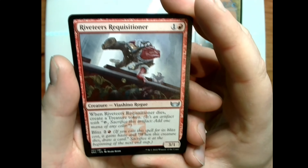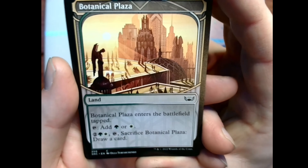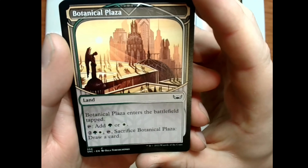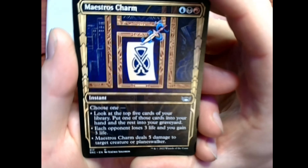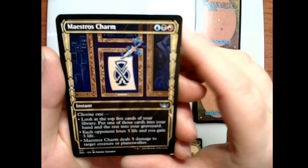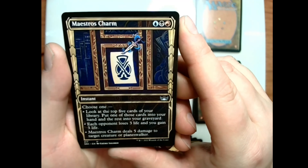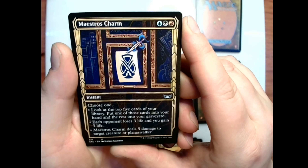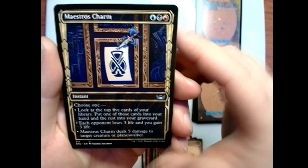Botanical Plaza — a biome for green and white; sacrifice it after paying two plus green and white to draw a card. Maestro's Charm — every time I see this one I really like the art — blue-black-red instant, choose one: look at the top five cards of your library, put one into your hand and the rest into your graveyard; or each opponent loses three life and you gain three life; or Maestro's Charm deals five damage to target creature or planeswalker.